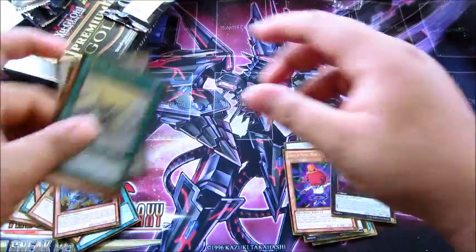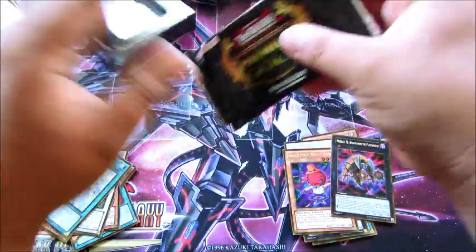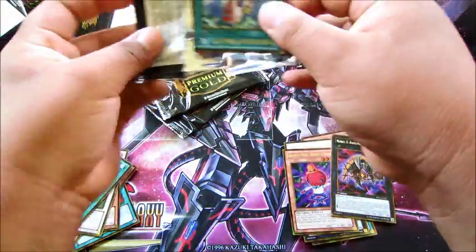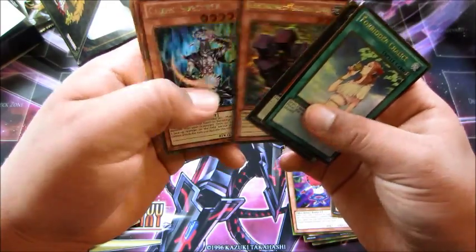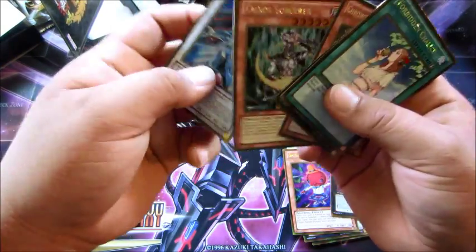Next little box: we got a Forbidden Chalice, a Number C40, Chaos Sorcerer, and a Blackwing Armor Master.